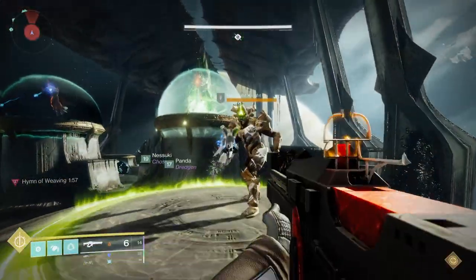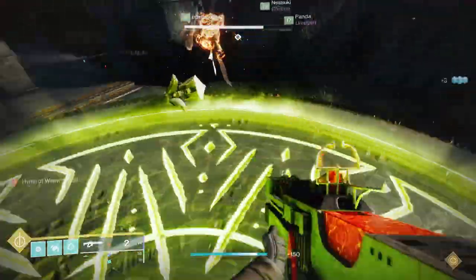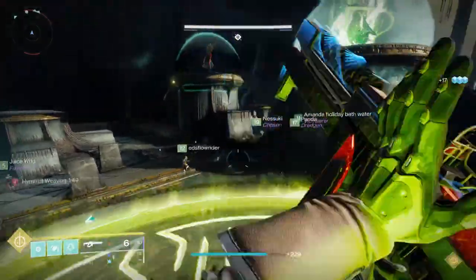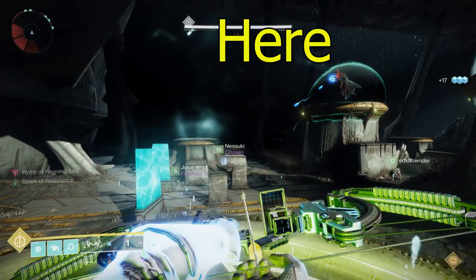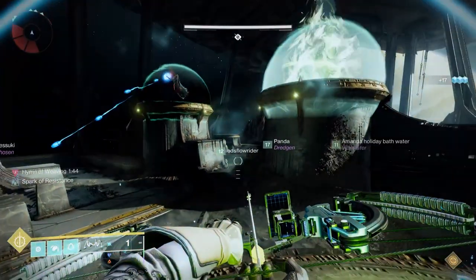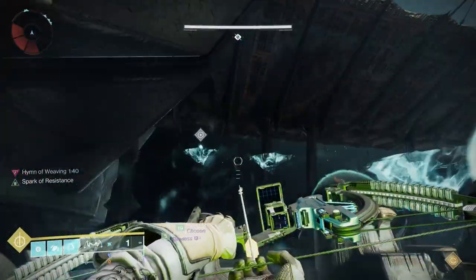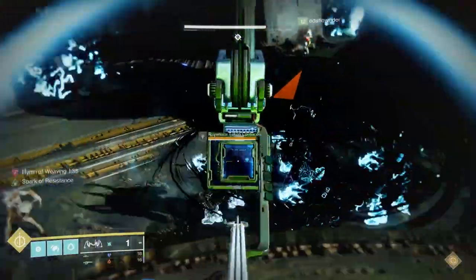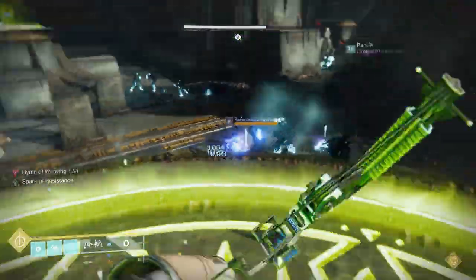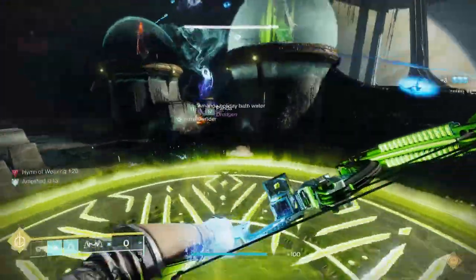Wherever the knight showed up, whatever plate it's on, have someone go ahead and kill that knight and get onto that plate. What's going to happen then is that person is going to be able to see the second plate that someone needs to jump on to complete a series of platforms that the person who's torn — the person who's torn looks like a ghost — has to run through to get to the next piece of the encounter. So the first person takes out that taken knight, gets up on the plate, calls out where the other plate is that someone has to jump onto, that fills in the platforms, and the torn person jumps through the platforms.